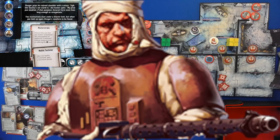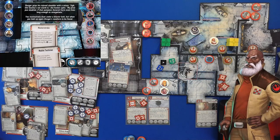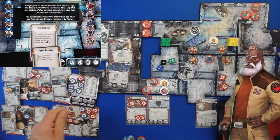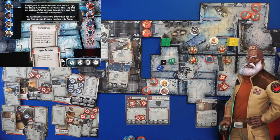Dengar grips his injured shoulder with a wince. 'This bounty's not worth it,' the hunter spits. 'My price has just doubled — if this pompous General Sorn even lives long enough to renegotiate.' You duck under a blaster bolt, but when you look up, Dengar is nowhere to be found. Our first movement was to rest, so he's not going to have a second action. Continue.